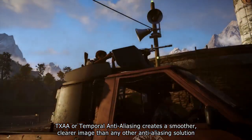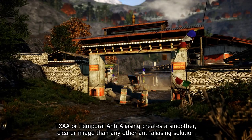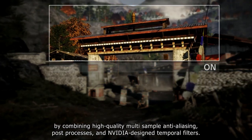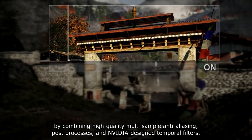TXAA, or Temporal Anti-Aliasing, creates a smoother, clearer image than any other anti-aliasing solution by combining high-quality multi-sample anti-aliasing, post-processes and NVIDIA-designed temporal filters.